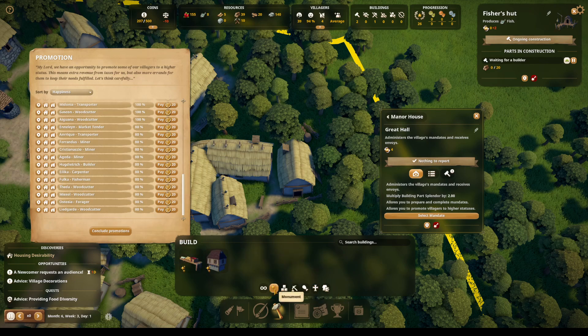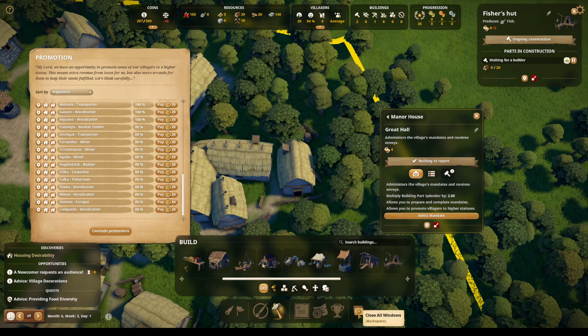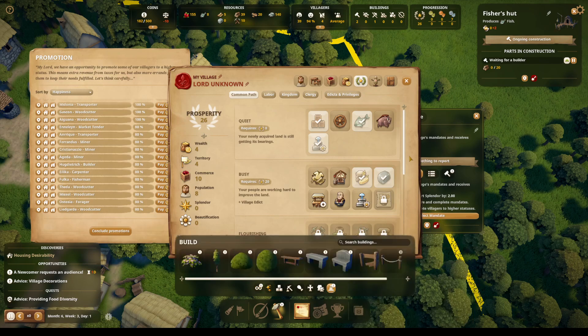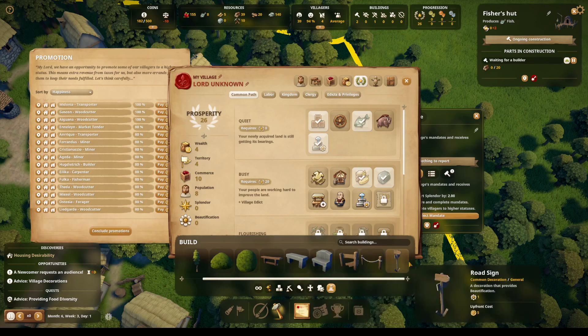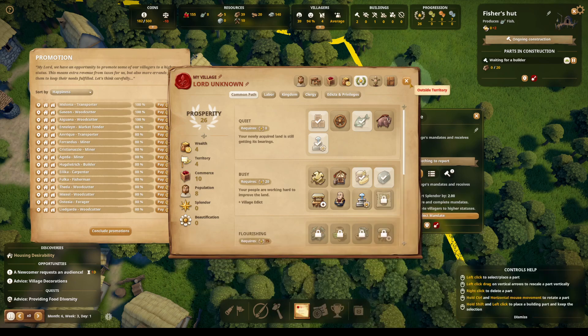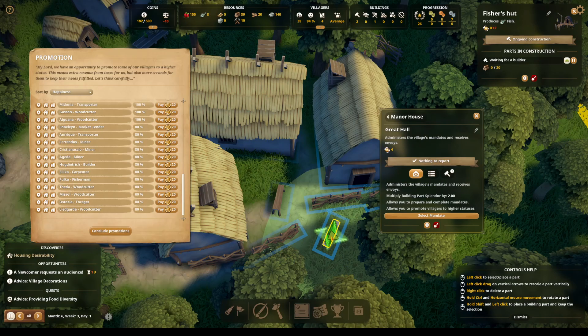Which one is beautification? It's not monument. I thought I had a beautification tab — maybe I need to buy it. Okay, let's buy it: progression, decorative, decoration. Let's put Gualdrada... what is the most beautiful thing? Why don't we put this lovely little bench by her house? Build. And then maybe a flower?